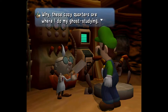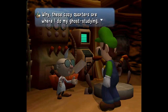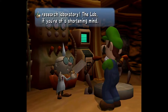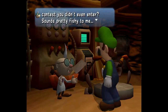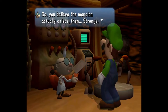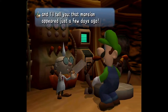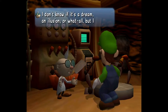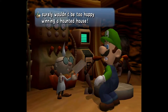Where's this, you ask? Why, these cozy quarters are where I do my ghost studying — Professor E. Gadd's ghost research laboratory. The lab, if you're of a shortening mind. You won this mansion in a contest you didn't even enter? Sounds pretty fishy to me. So you believe the mansion actually exists? Strange. I've been living here since I was a lad of 20 or so, and that mansion appeared just a few days ago. Spirits have fooled you. I don't know if it's a dream, an illusion, or what all, but I surely wouldn't be too happy winning a haunted house.